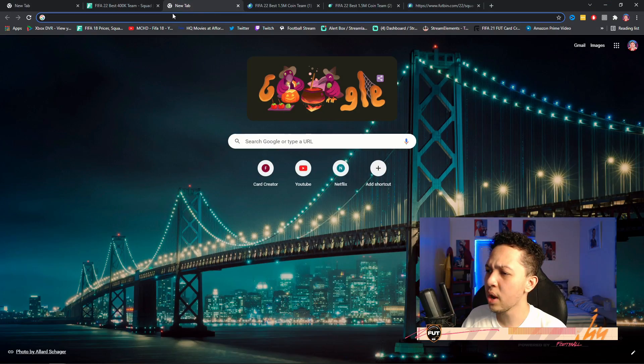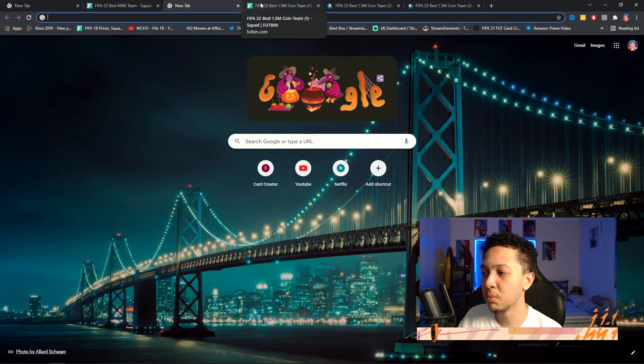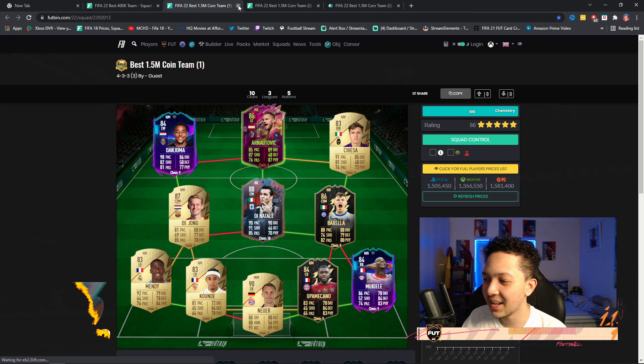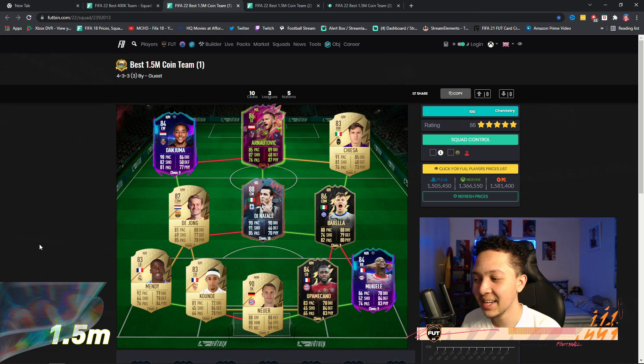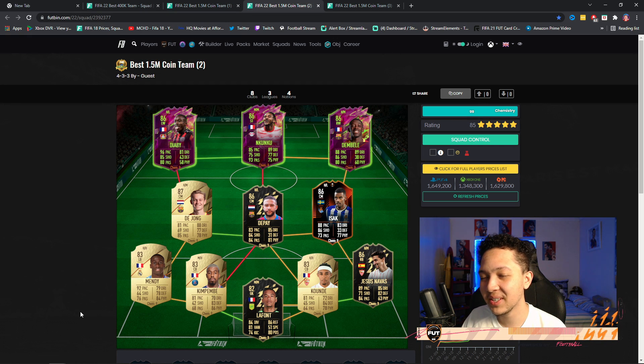It's a little more expensive on PS, but if you have the coins, save up and get this team. If not, use gold Barela to replace the Inform version and you should be fine. Now looking at the 1.5 million coin teams — three options. Option one: Dinatale as the big card, surrounded by Upamecano, Mukiele, Koundé, and Mendy in defense — solid options. In-game, 4-2-3-1 with Dinatale CAM or striker, new Malen, Chiesa RAM, Junge and Barela CDMs. Probably my favorite team overall.